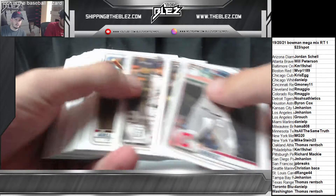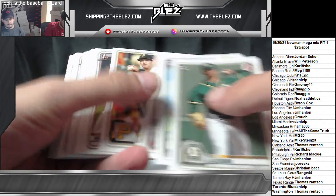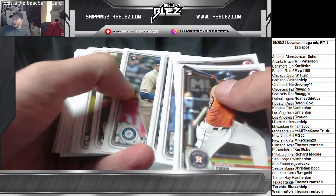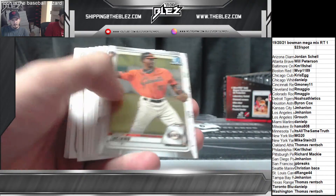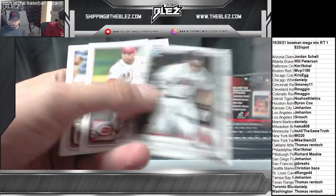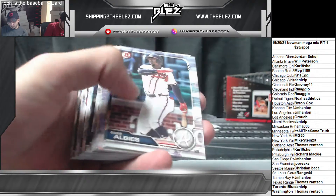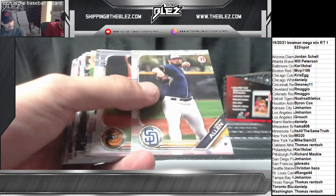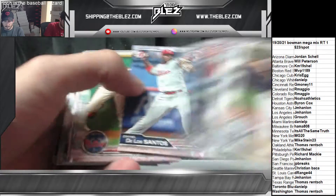Yeah, probably. There's Gussie. Bowrookie — whip paper. All right, 2019. Mauricio Chrome — nice one for the Mets. Cedric Mullins — he's a stud.